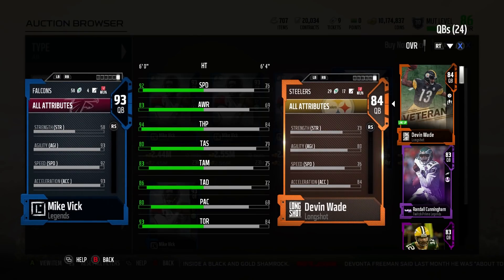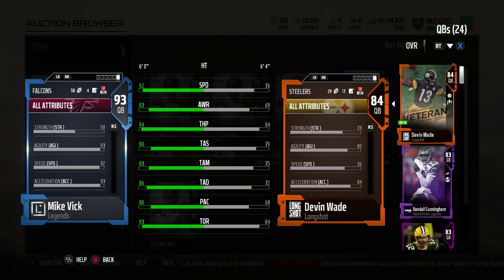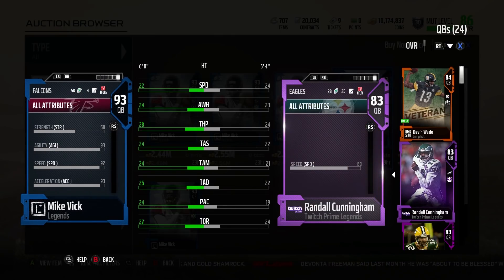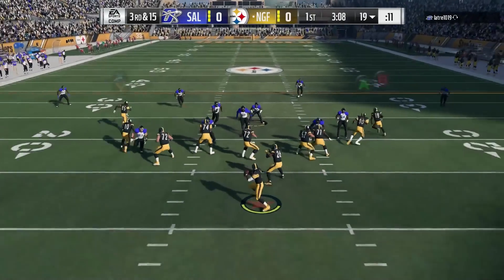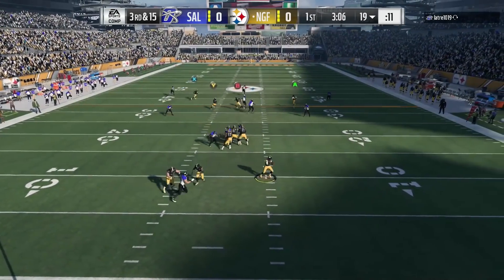His elusiveness is 92, spin move 90, juke move 92. Carrying 76, which is actually pretty solid for a quarterback. But other than that, this is all around a great quarterback. You're going to see a lot of amazing highlights here.